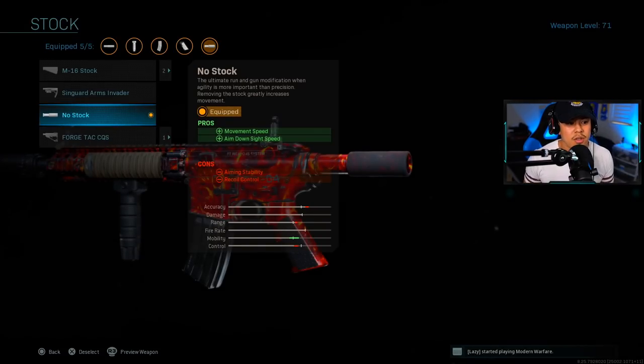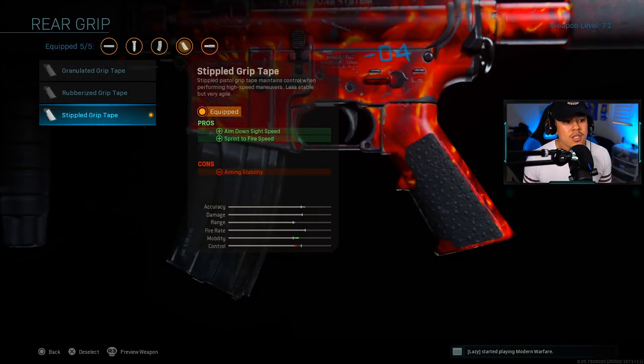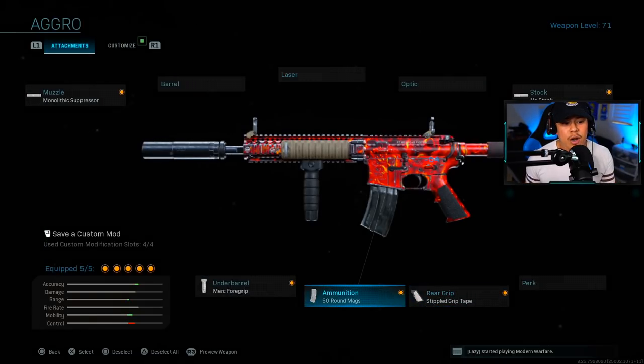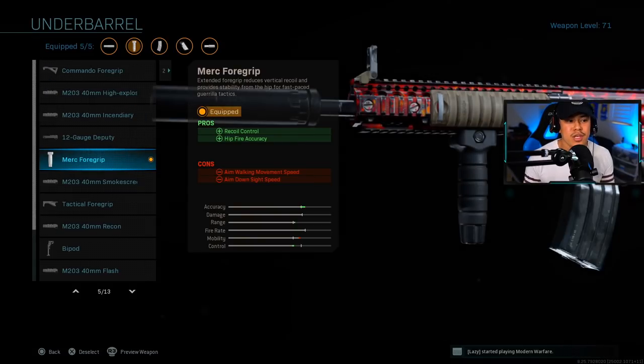For the rear grip we're running with Stippled Grip Tape. If we're rushing enemies we want to pull up our gun as fast as possible, so we need that ADS speed as well as sprint-to-fire speed. For ammunition, we're going with 50-round mags — if you're playing aggressive or deep in the enemy spawn, you always want enough ammo ready for the next engagement.